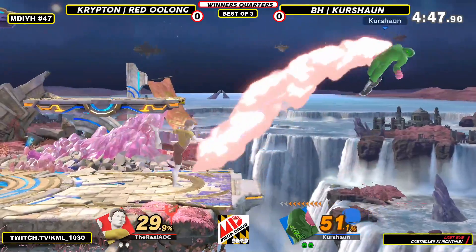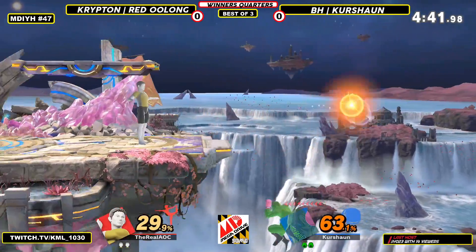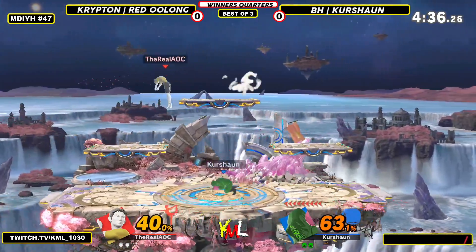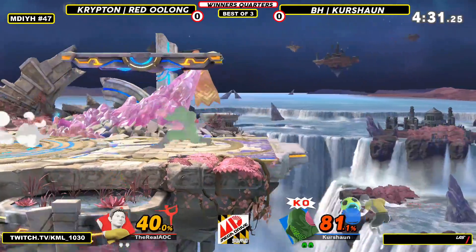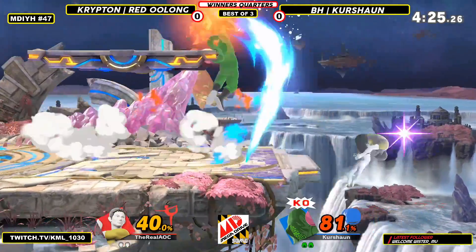You gotta react on hit to those, because if you try and use an up B out of a combo and you whiff, you're eating a lot. Cushion now at 60%. Buddy has KO punch — down tilt KO punch at this percent, I believe, will be true. You can see Oolong trying to avoid that here.